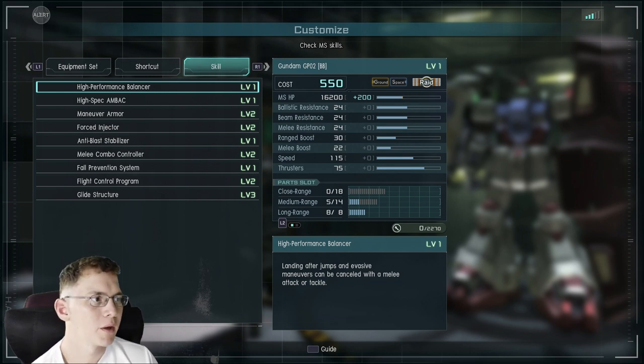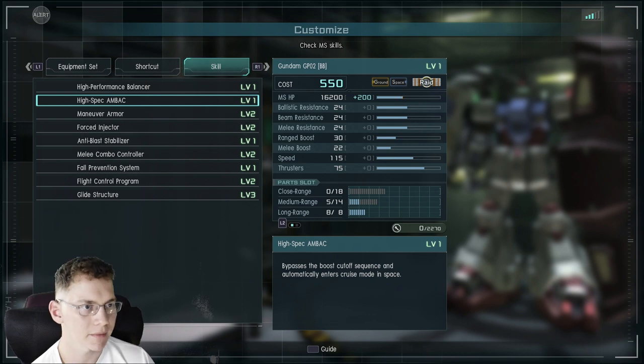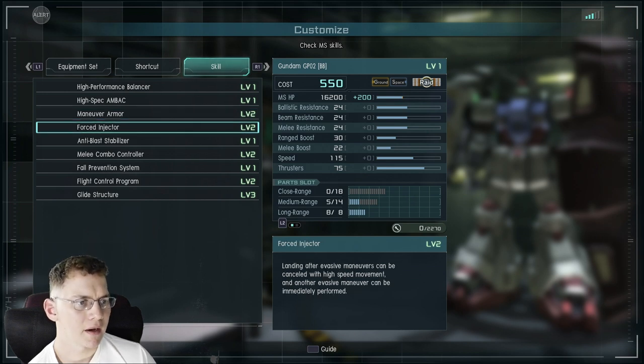We've got High Performance Balancer — landing after jumps and evasive maneuvers can be canceled with a melee attack or tackle. There's also a skill that bypasses the boost cutoff sequence and automatically enters cruise mode in space — not doing space battles right now but it'll come in handy. Maneuver Armor diminishes reaction when hit by a ranged attack while boosting, reduces stagger when hit consecutively, and damage taken is reduced by 10%.